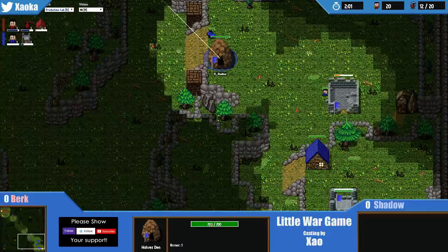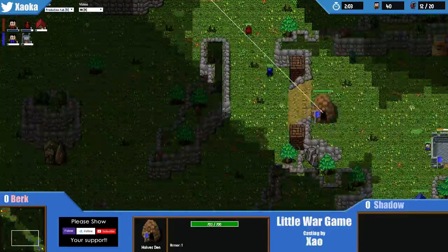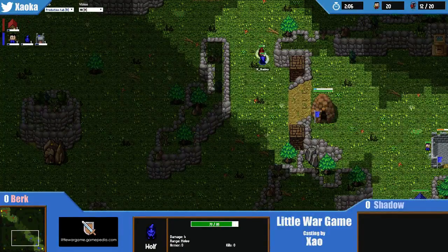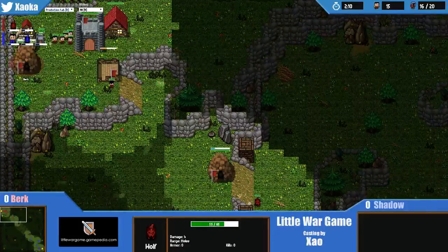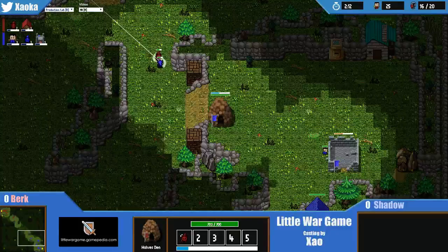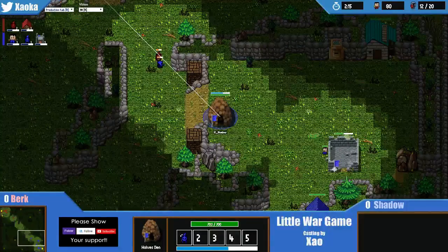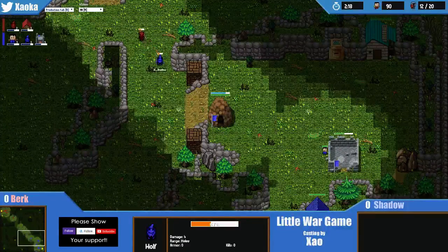Normally when you do a den press, you should never assign a worker scout - you always should scout with your Wolves. And finally these two Wolves arrive on the map. Shadow doesn't know if this is two dens or not, it could just be one den out of Berk. I don't think he's going to find out until a big pile of Wolves come crashing through his front door.